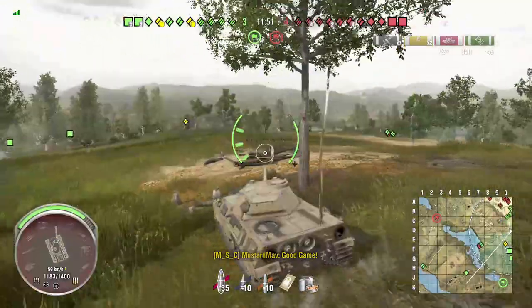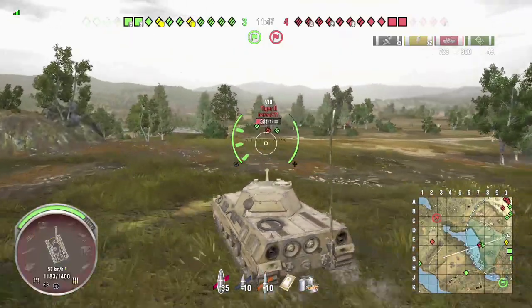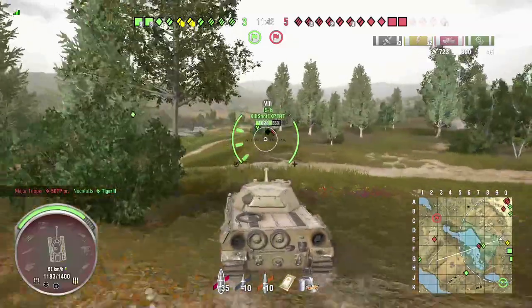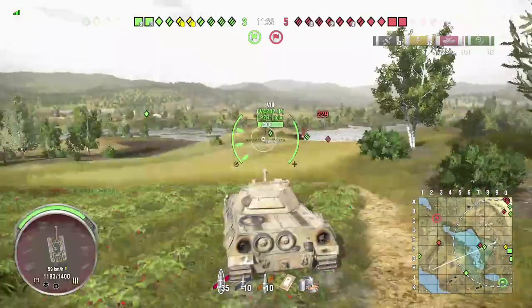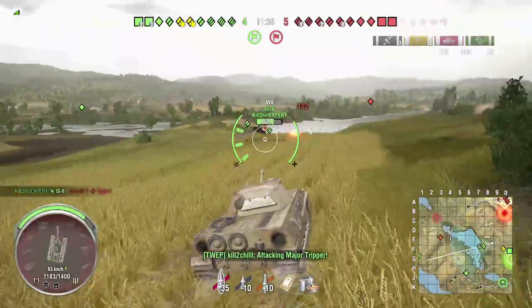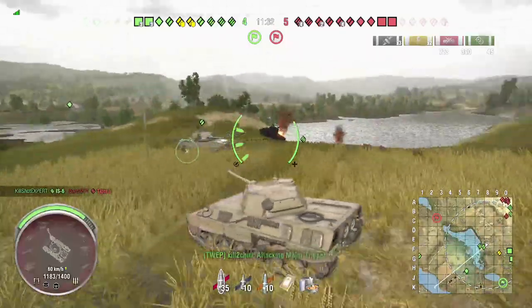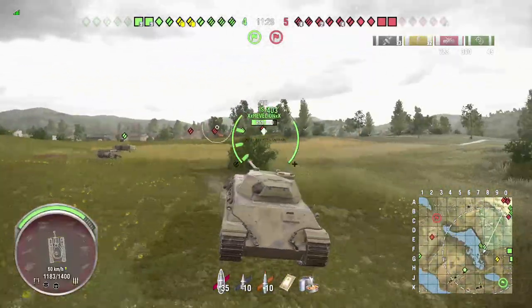I send a GG in chat, just in hopes that if arty isn't looking up at the top of the hill, maybe they'll see it and think I'm throwing in the towel — and then start shooting up at the hill. I always think GG gets a better response than anything else in the game.